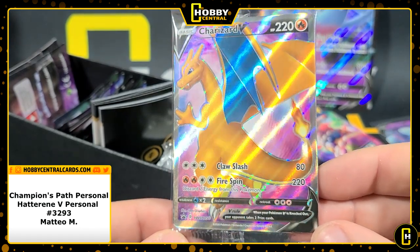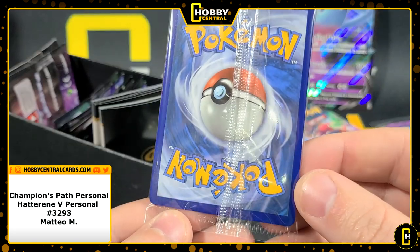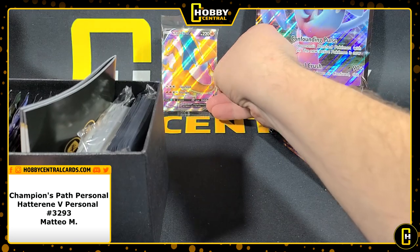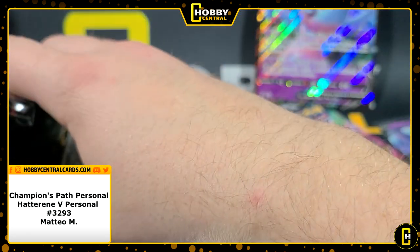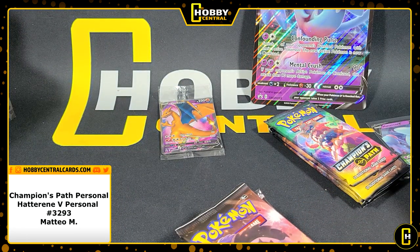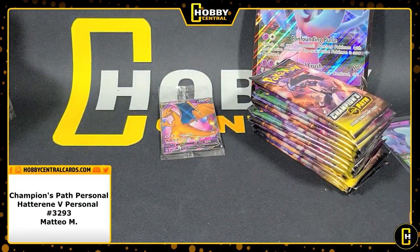Very nice — centering looks pretty good, maybe top to bottom is a little bit off. The back isn't the best either — centering's not the best — but at least it's a nice Charizard. It's not bent, and that's honestly the main thing, because I've pulled these Elite Trainer Boxes apart before and it's just been a massacre in there — something you don't want to see. All right, here we go, so we've got all these packs here to open, let's get right into it.